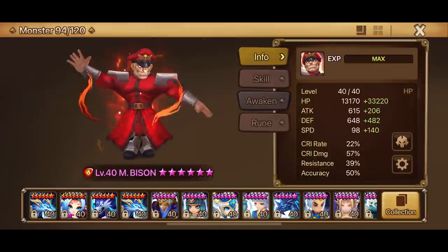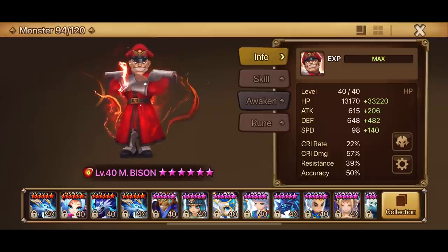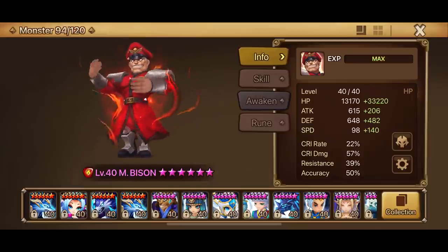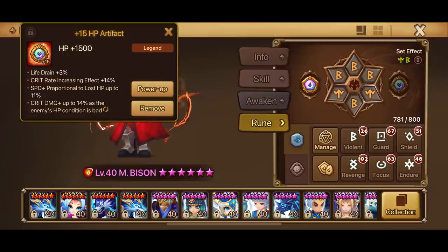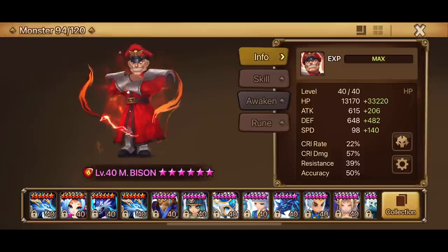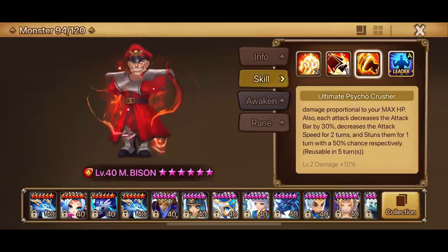Welcome back to Bino Games and it's time for the Fire M. Bison. That's right, we finally built him and here are his stats. We got plus 33,000 HP. Attack is not so important for M. Bison, but he is on a Violent Will set — Speed HP HP — with some HP artifacts with speed proportional to lost HP. We are testing him for now. We don't have his skills maxed yet, but definitely a monster worth putting Devil Monster into.